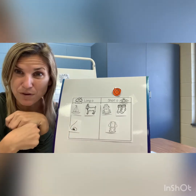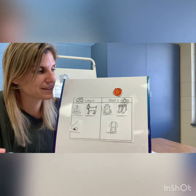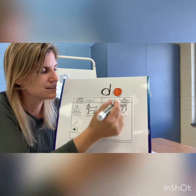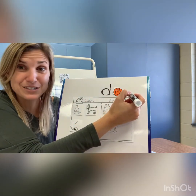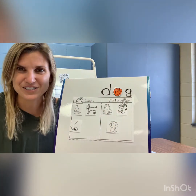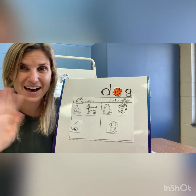Let's spell dog. D — what says 'd'? Dippy Duck, letter D. Then 'ah' — there's our Oscar Orange. G-g-g — did you say Golden Girl? Letter G. Good job! That's all for today, friends. Bye bye!